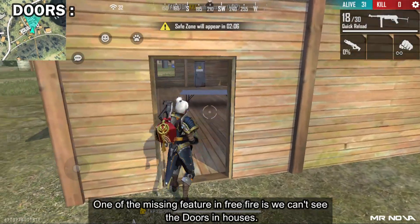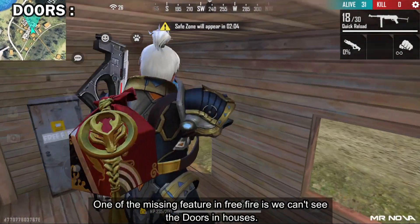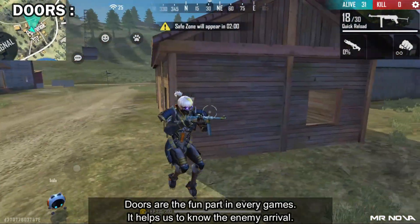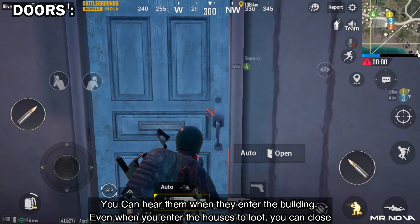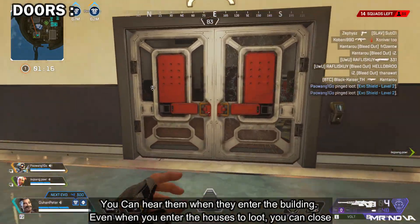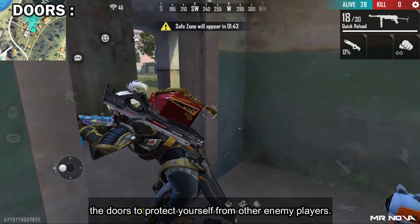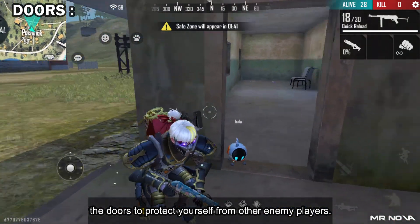Doors — one of the missing features in Free Fire is that we can't see doors in houses. Doors are a fun part in every game. They help us to know the enemy's arrival; you can hear them when they enter the building. Even when you enter houses to loot, you can close the doors to protect yourself from other enemy players.